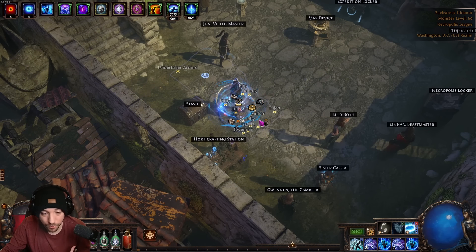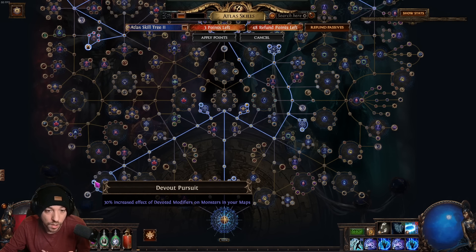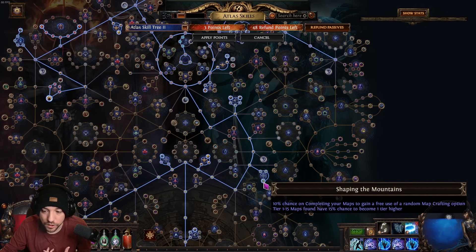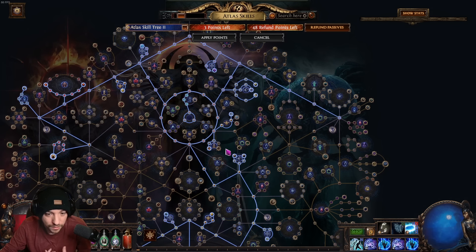If we check out the atlas tree, pretty standard — we go up through the middle, grab this additional strong box node, and go down here because we want to also get good coffins and good Allflames to either use or sell. Make our way up here, get some extra maps to stay from Shaping the Mountains. Go up, get some more scarab drops which is always nice.